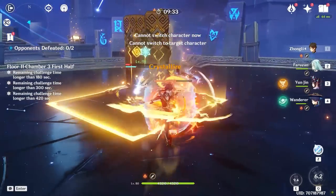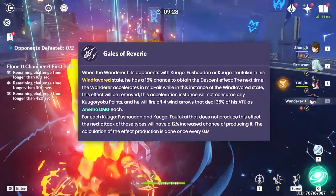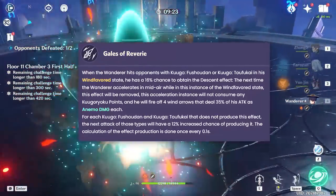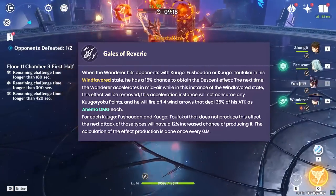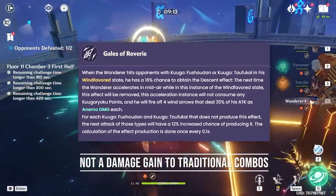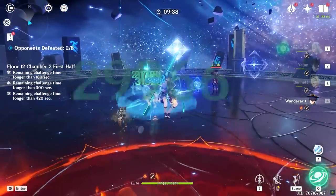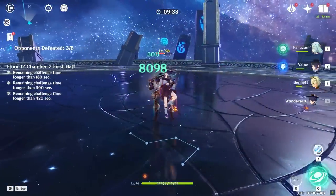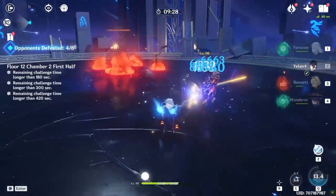Wanderer's passive allows him to use the dash button without consuming stance stamina, while simultaneously releasing some anemo attacks towards the closest opponents. This passive charges up randomly after a sequence of attacks. In optimal combos, you want to avoid dashing to achieve ceiling damage, but realistically this passive really comes in handy, allowing Wanderer to dodge attacks or change targets without much damage loss. Consider this extra dash mechanic an emergency button for your Wanderer.